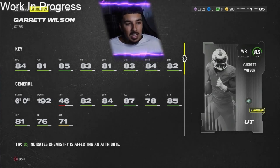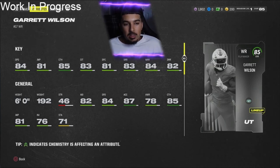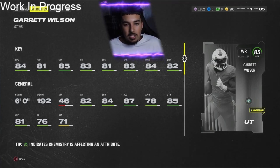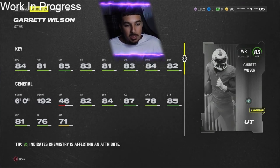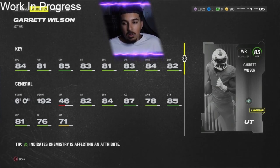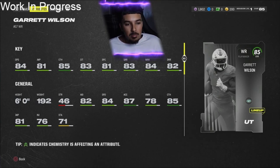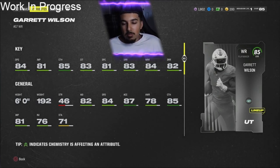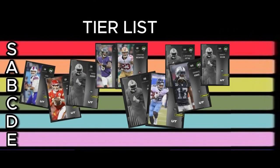Final receiver: Garrett Wilson. 84 speed, 85 overall, 85 catch, 83 catching in traffic, 81 spec catch, 83 short, 84 medium, and 82 deep route running. Great slot receiver with great route running and good speed. He's 85 overall so it's hard to say exactly what he'll go for, but compared to the rest of the day one base elites he's a very good option. Definitely getting an A from me.